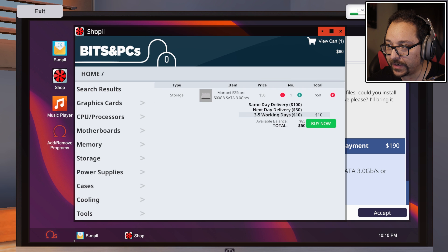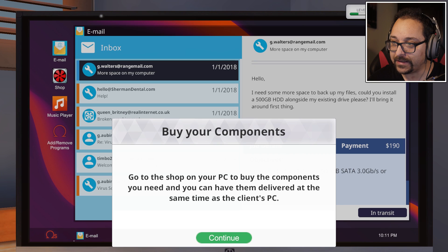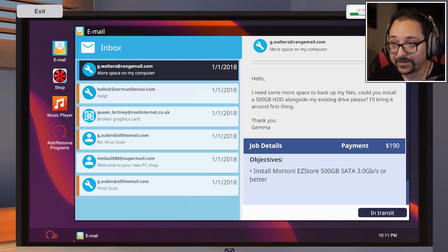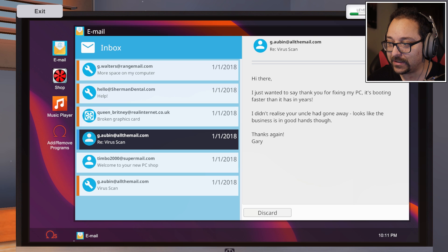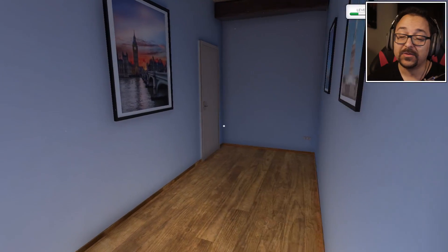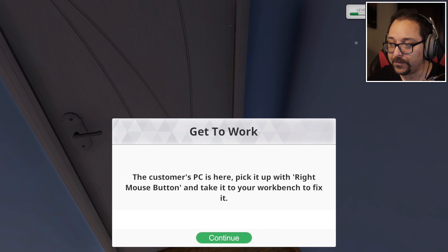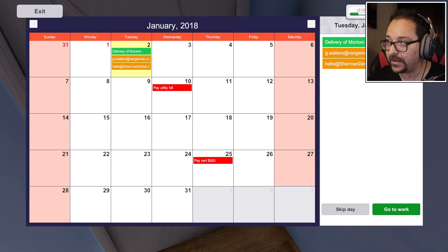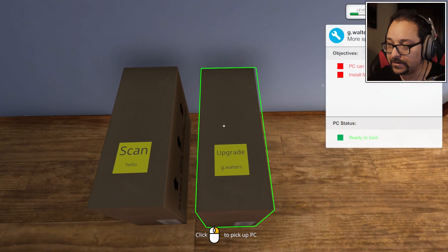The Easy Store 500GB hard drive is $50, so let's add that to the cart - we'll get the cheapest one because we're cheap right now. Next day delivery. Customer's pieces will take a day to arrive, which is kind of perfect. End day - customer's PC is here, pick it up. We can skip a day. The new parts have arrived, click on the boxes.